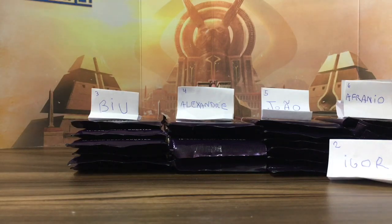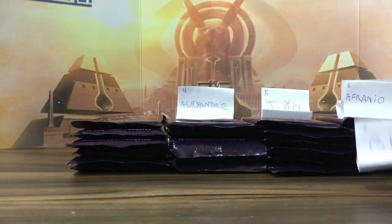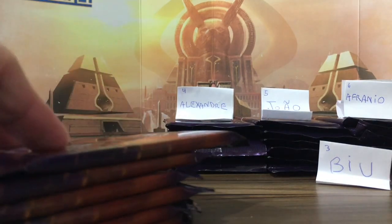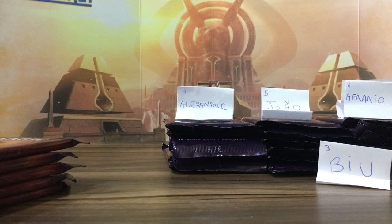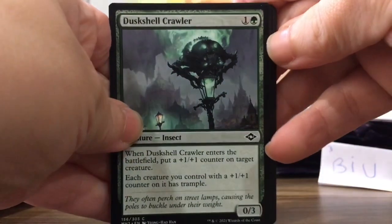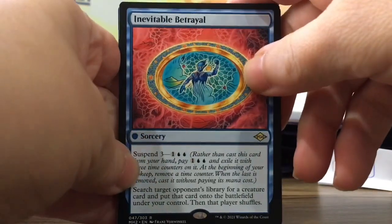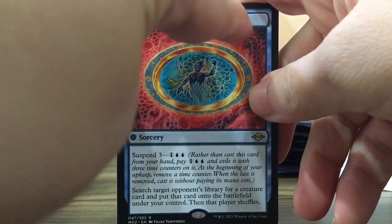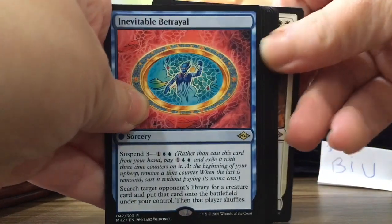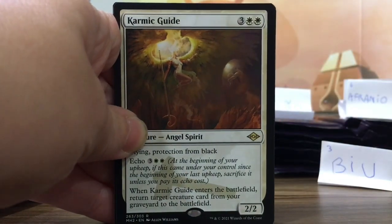Next is Vieu. Okay, got your one, two, three, four, five, six packs — gonna crack some packs. Pack one: crawler and foil. Looking for rare mythics — suspend doesn't count, there's no casting cost on this card. But karma guides — that's five! Nice Vieu, great start.